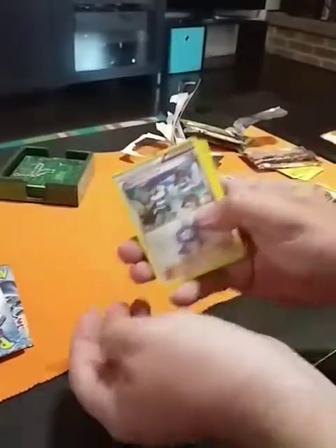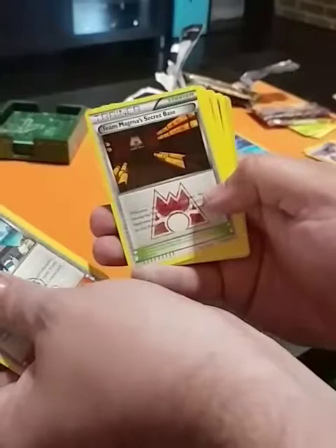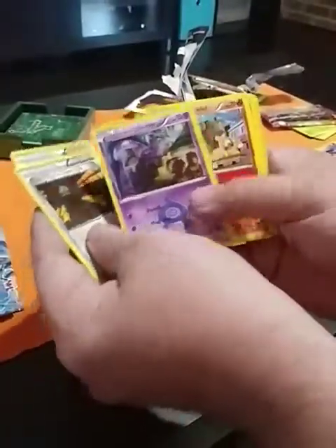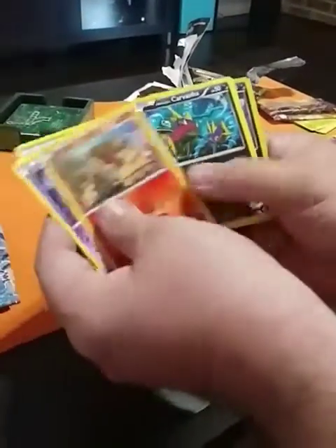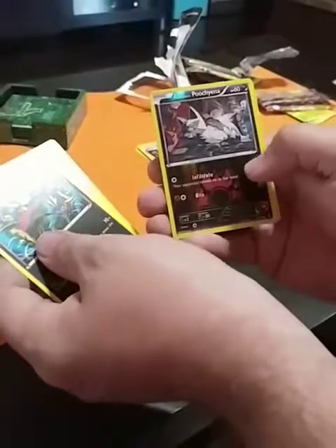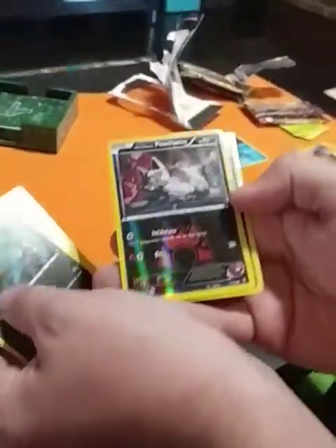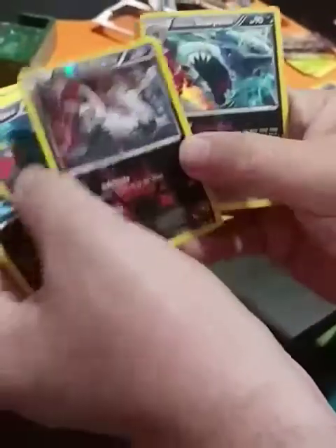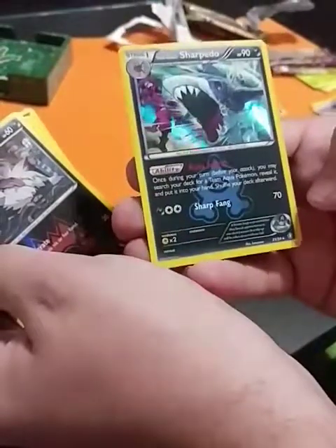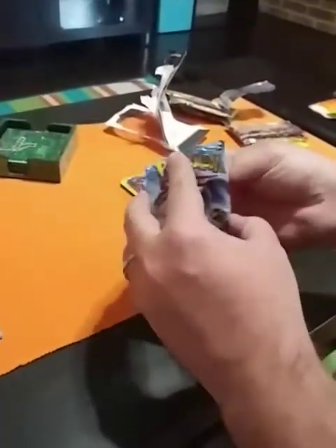And then Team Aqua Admin and Team Magma Admin. Two Team Aqua Grunt, Team Magma Secret Base. We have a Grimer, a Numel, a Carvanha. The Poochyena is our reverse. Pretty cool. And then Sharpedo for a holo.